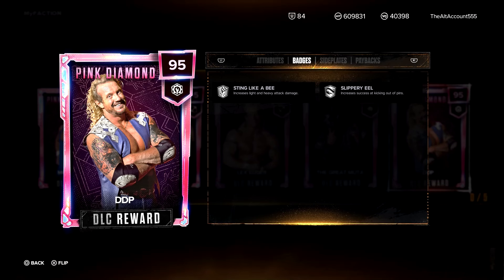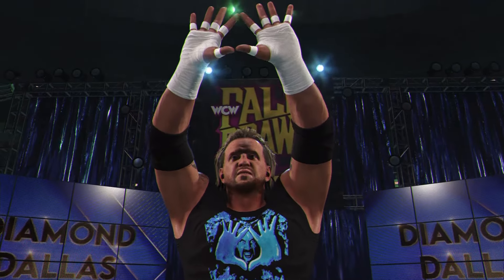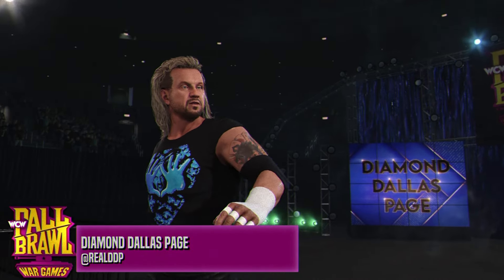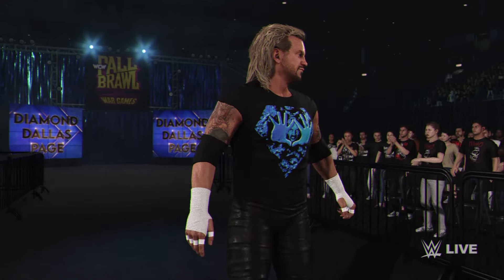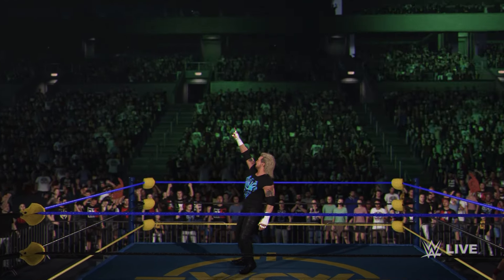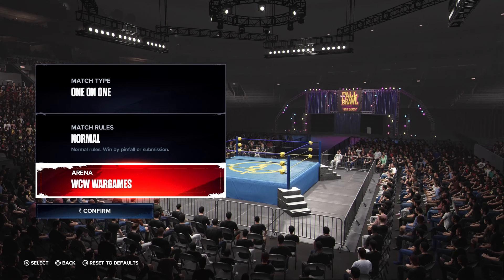The last one in this pack: Diamond Dallas Page — my favorite out of this bunch. Let me know your favorite in the comments. He's only got level ones on Sting Like a Bee and Slippery Eel, with Comeback as a payback. Attributes: 91 arm power, 86 leg power and grapple offense, 75 power submission offense — not bad — 75 speed, 70 agility, 86 special and recovery, 91 on the finisher. I really hope we see better versions of all these cards, especially DDP.